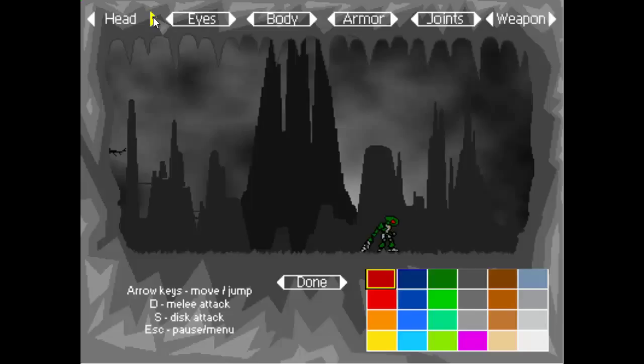You can customize the Toa you want to be. I'm going to go with the round head, yellow eyes, maroon dark red body, white armor, black joints. For a weapon, the pickaxe seems kind of cool so I'll go with that. The arrow keys move and jump — you can jump pretty high actually — S is disc and D is melee. They'll give you these instructions later on just in case.